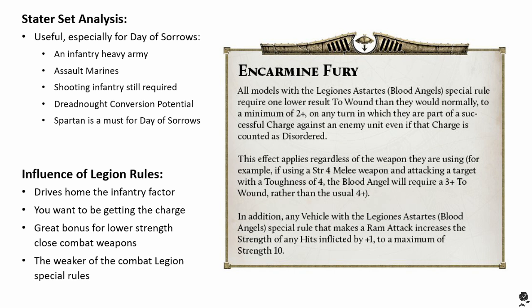It doesn't really have a lot of effect with things like power fists or anything that would normally wound on a two plus anyway. Or Dreadnoughts — although power fists against Dreadnoughts, instead of a three they're now on a two. There is always some utility. The second part of the rule: any Blood Angels vehicle that makes a ram attack increases the strength of any hit inflicted by one, to a maximum of 10. I have never rammed, to be honest. Usually if I've got a vehicle with weapons, I fire the weapons. If I've got a vehicle with no weapons, it's a Rhino and it generally isn't going to do great on a ram, even with plus one.